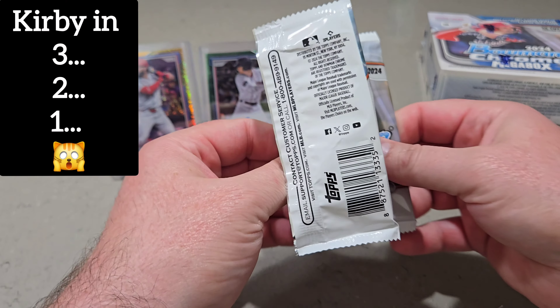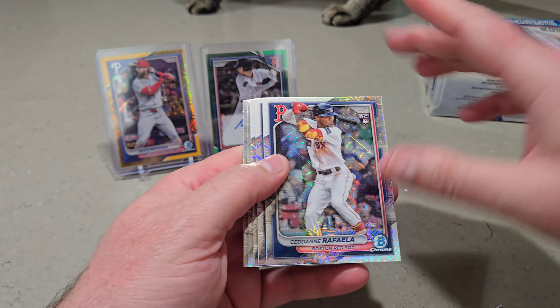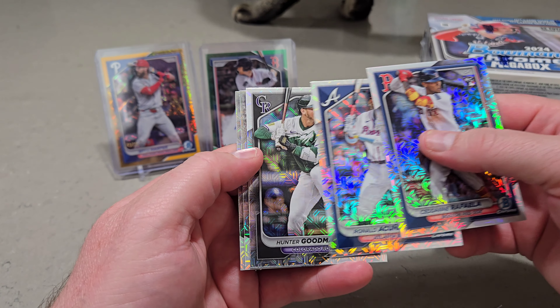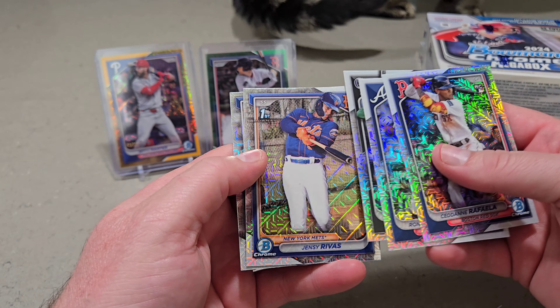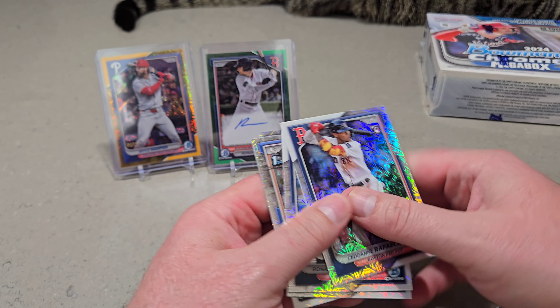On to pack number two — see if we can get anything numbered here. It doesn't look like it. There's a Raffaella, Akuna, Hunter Goodman, Rivas, and Max Clark. So nothing numbered or autoed in that one.